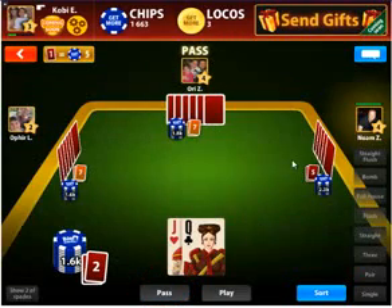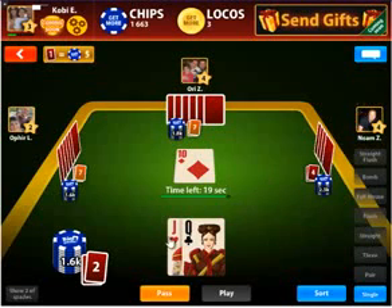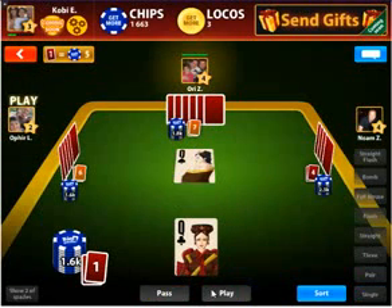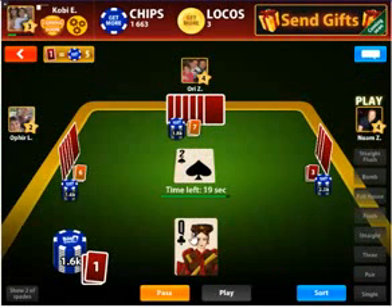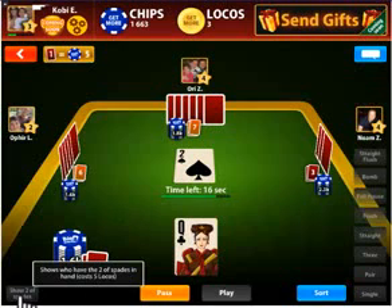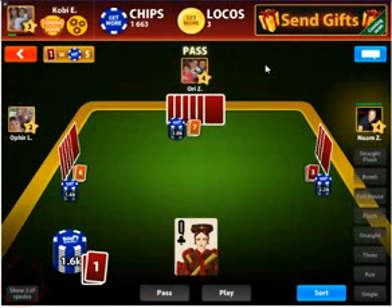You can always see how many cards the opponent has via the indication under their cards. The highest card in the game is the two of spades. The opponent on the right has just placed it. If you want to know who has the two of spades, click on 'show two of spades' — that will cost you five locos.